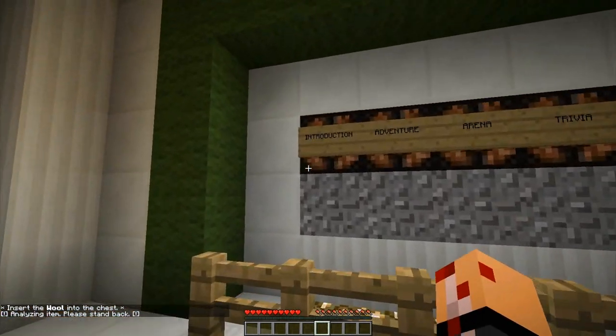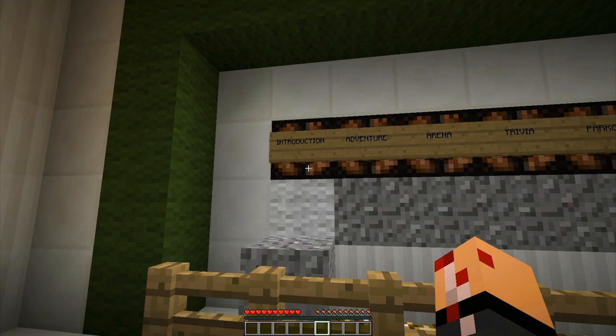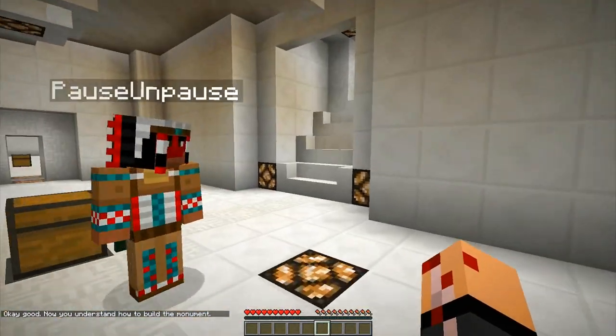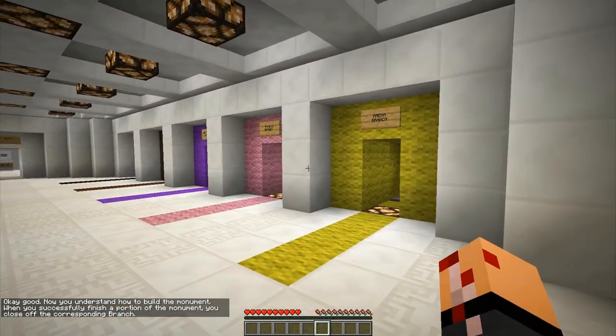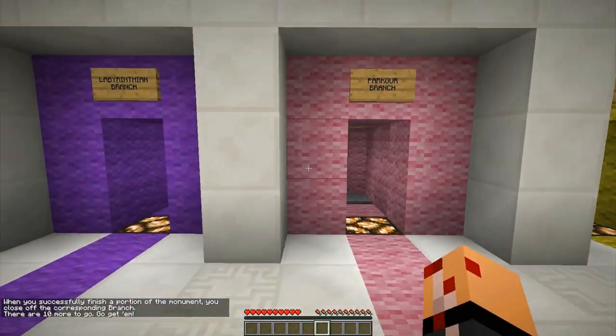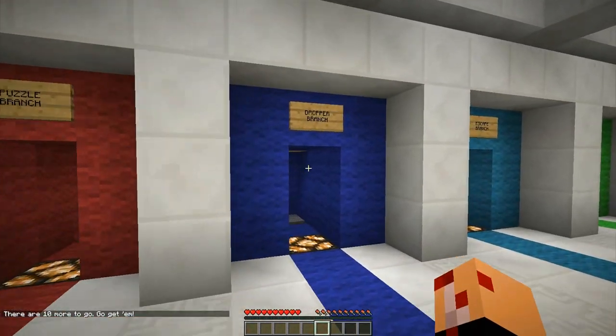So that should light up, right? Is that it? Analyzing item. Please stand back. Dude, this is technical! Oh, there it is. Look at that. That is pretty cool. That's really cool. It opened up! Oh my God — arena branch, parkour branch. Oh crap, we can pick now? I like that it's not linear like that.